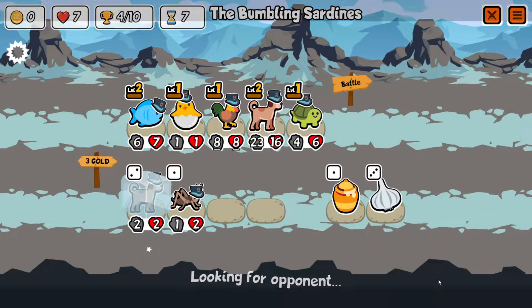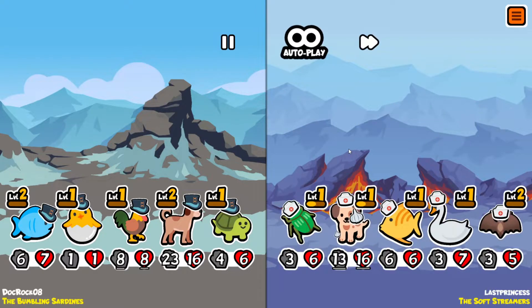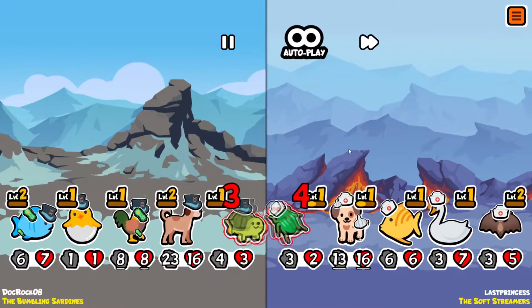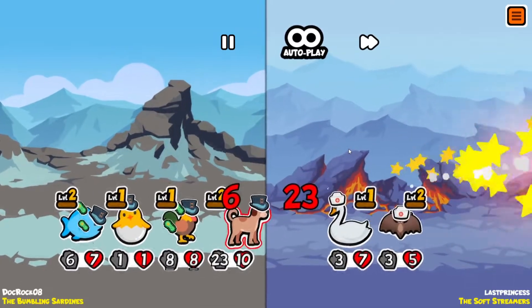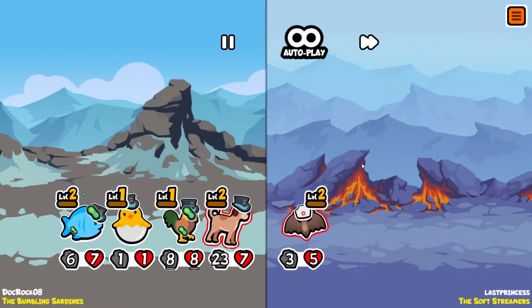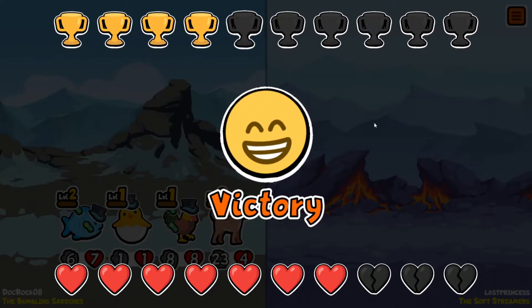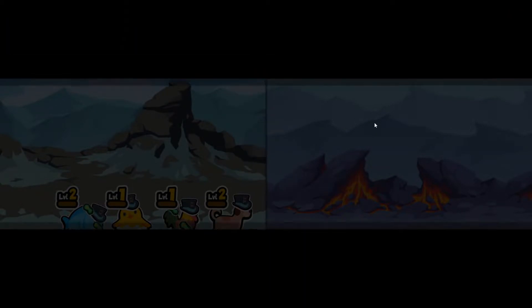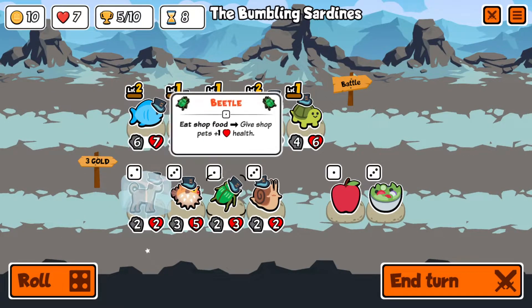We'll freeze the dog and see if we can get to a level three dog. Let's end the turn — it's an eight-eight chick which isn't awful. Bat difference, but it doesn't hit our dog. Our melon armor dog takes out their puppy — no big deal. That's another win! Five wins.